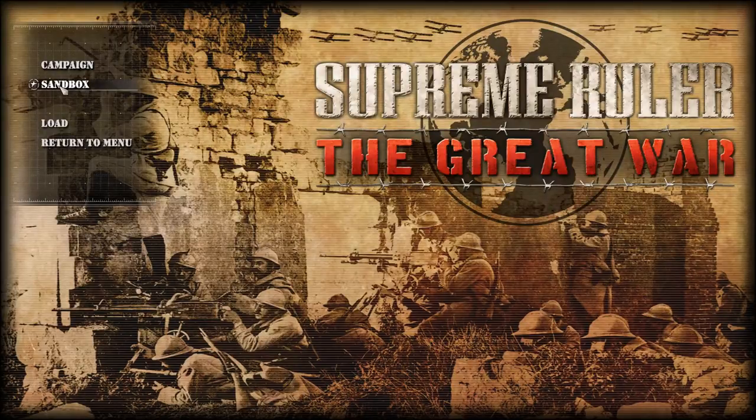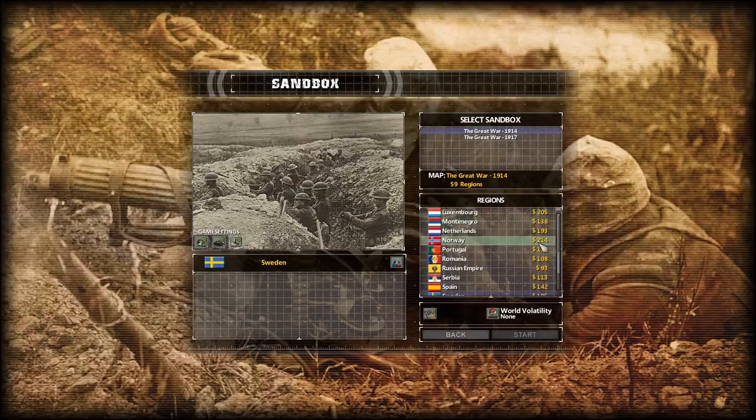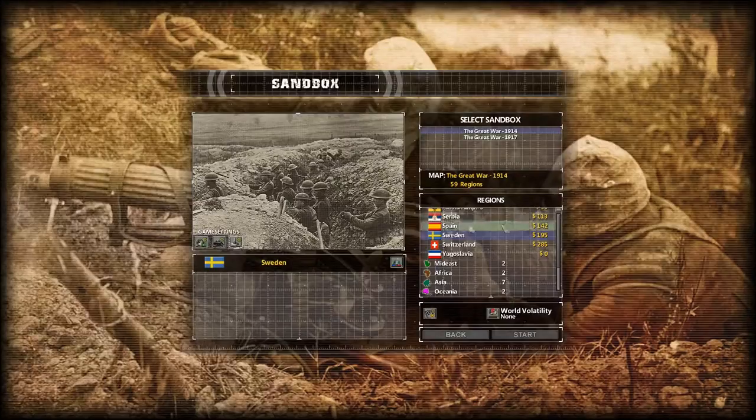There are two modes: campaign and sandbox. Sandbox is essentially a bit like you'd expect in Hearts of Iron — I'll just be using Hearts of Iron as a reference. You can pick any country here, and I believe that's their GDP in a way. You can also change some settings, for example you can increase the world volatility, set victory conditions, and play as various different countries — basically everyone.